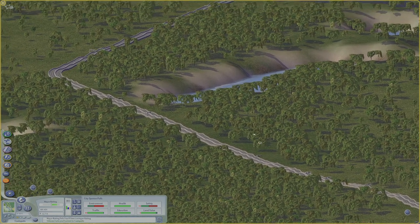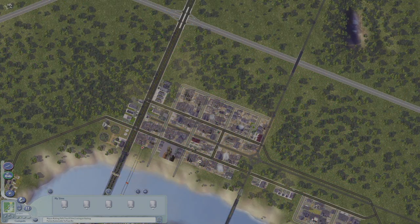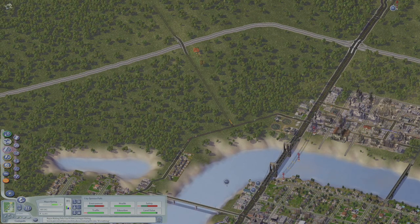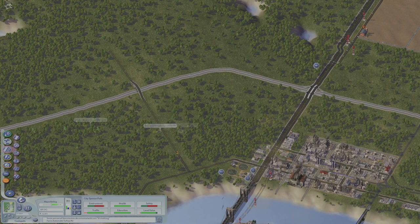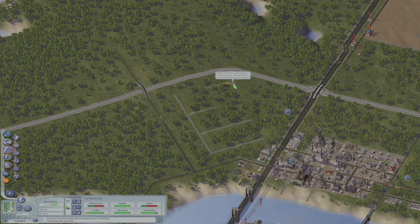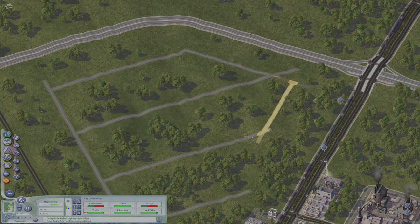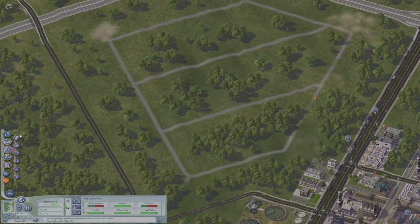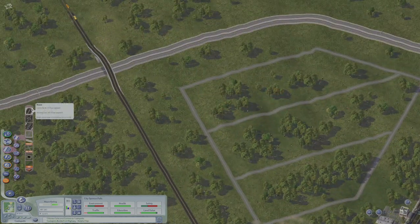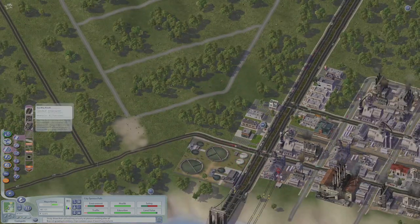I'll have a couple more angles like this later in the episode. I wanted to break up the monotony of all of my roads being at a 90 degree angle with each other, so I'm going to use these fractionally angled roads that I believe come with the network add-on mod. There I go, messing up roads again.